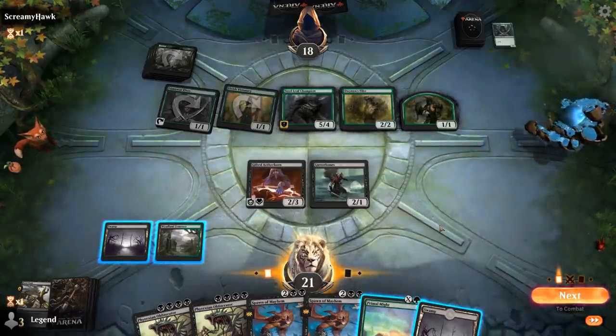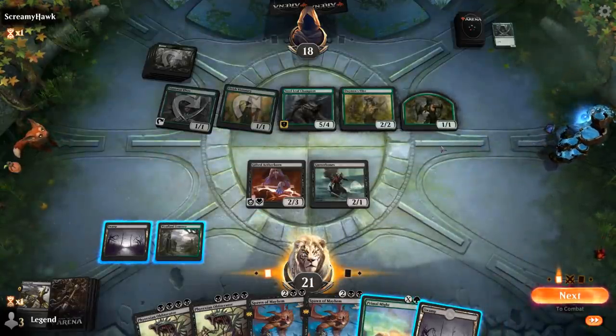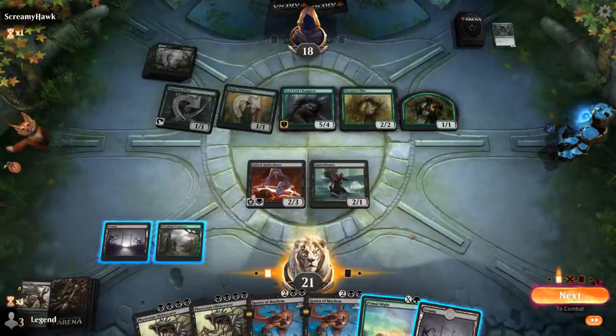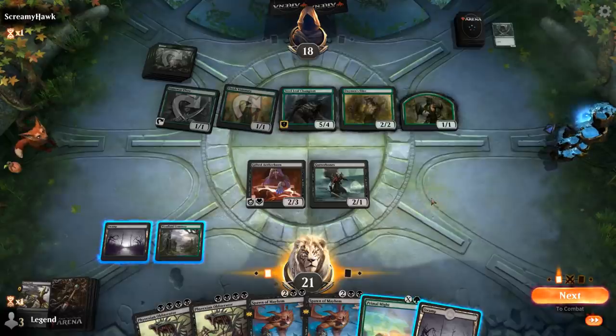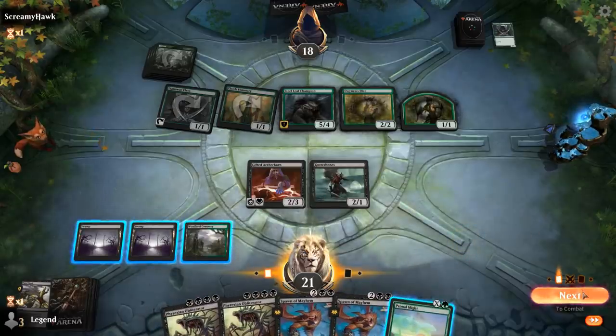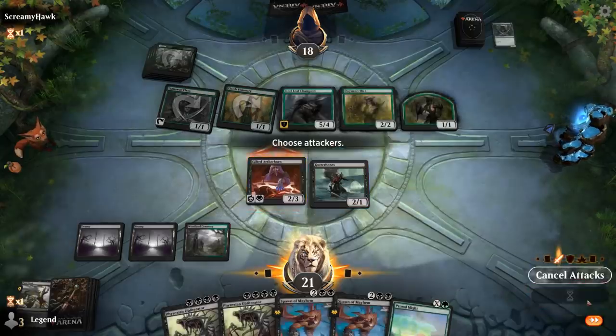If I attack with Aetherborn, they might double block with the Elf and a token and trade. If I use Primal Might for 2, I would just trade for the Steel Leaf. I'd really like to enable Spectacle for Spawn of Mayhem here. I think I'll still attack with Aetherborn and hope they just take it.